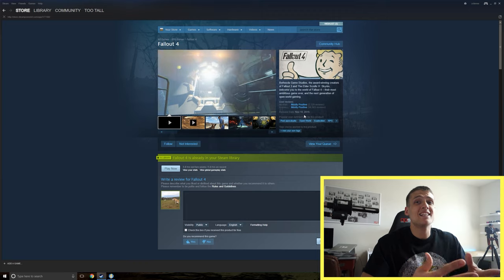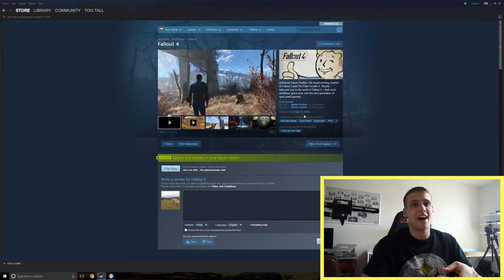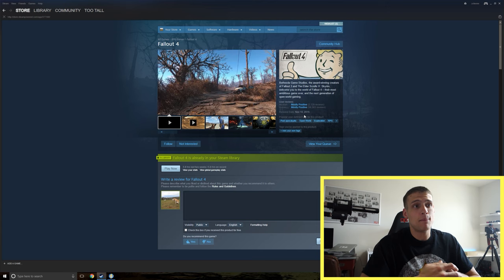Fallout 4 has been out since November 10th, 2015, so I don't really need to go too in-depth on what it is. It is from Bethesda — if you've played any Bethesda game such as Skyrim, Oblivion, Fallout 3, or Fallout New Vegas, you're going to know what Fallout 4 is and how it plays.